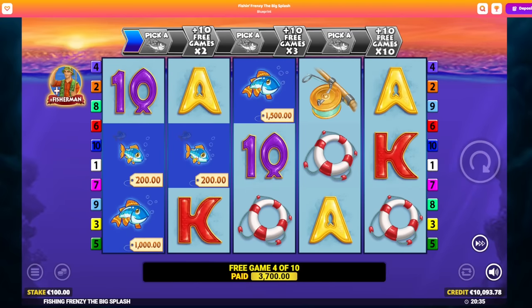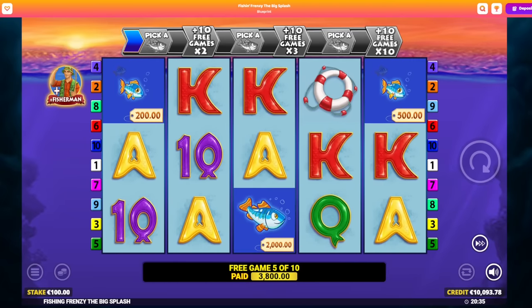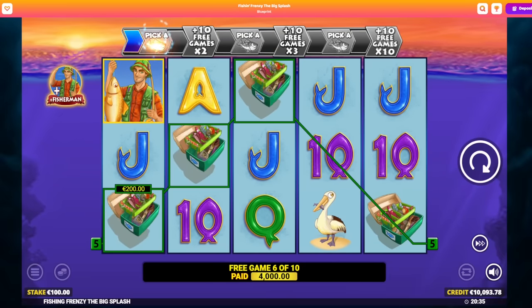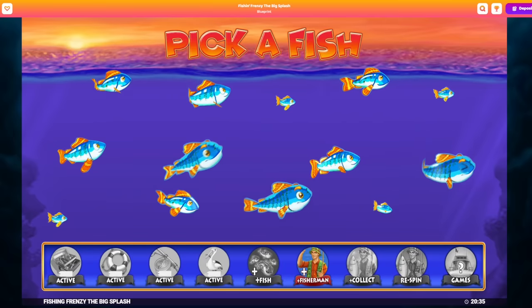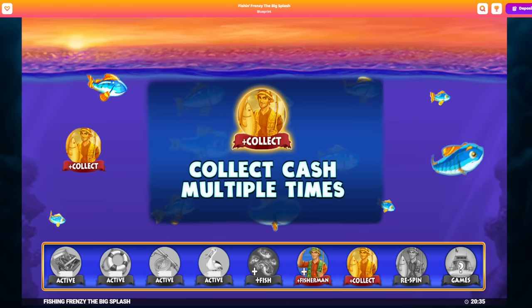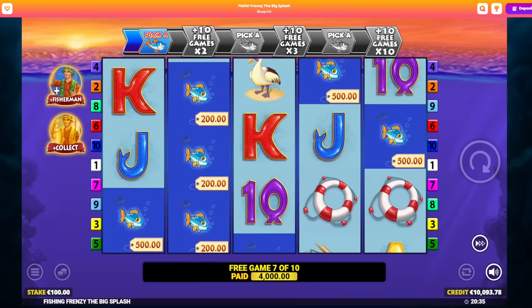If we get 2 more fishermen... that's no fisherman anymore. Halfway to the bonus, we only got 1 collector so far. We got him again? Empty. I got a bit of a line hit there - 4,000 euro for that. We get a new pick since I got 2 fishermen. Oh, I got a golden collector there, but too bad I don't have that many spins left. 4 more spins to go.